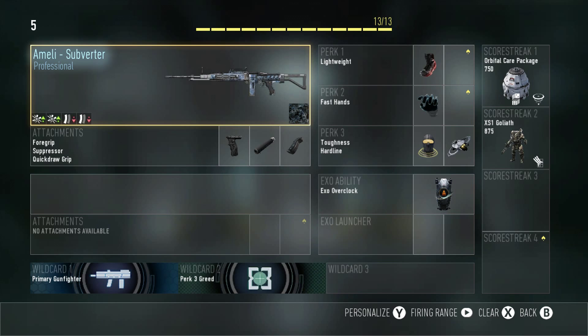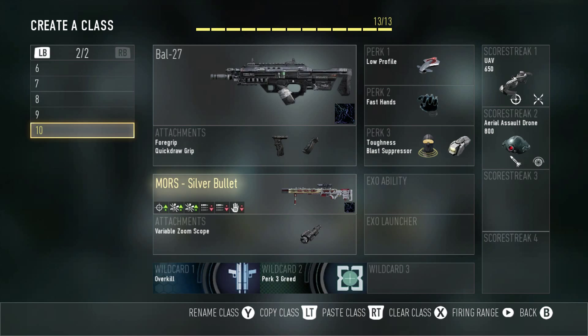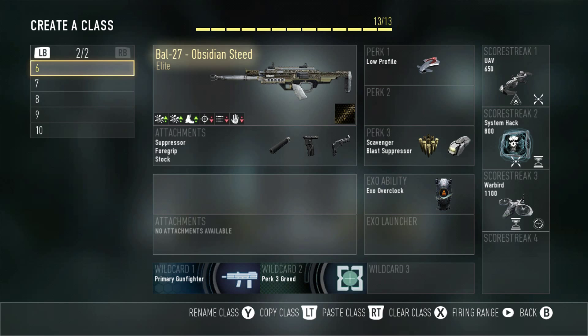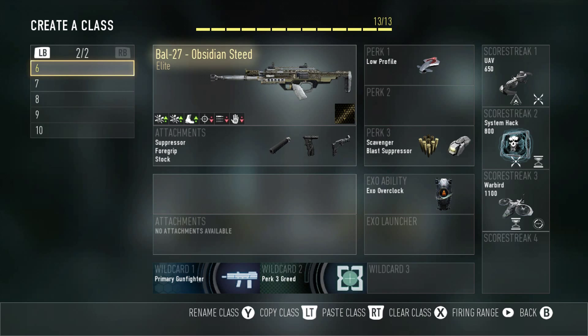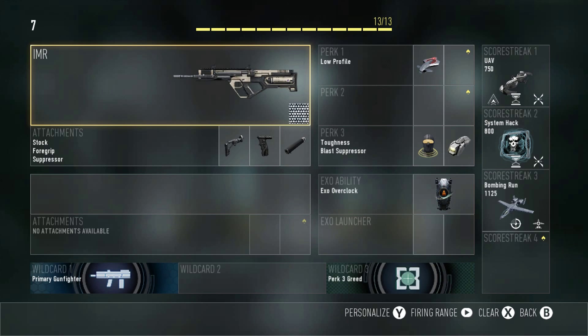Next up is the Battle Rifle 27 — City and Steve class. This is the class I got my first Vicious medal with, which I was absolutely excited about. If you missed that video make sure to check it out because I was aiming for that medal for a while and getting discouraged, but I finally did it. It's a really stealthy class.